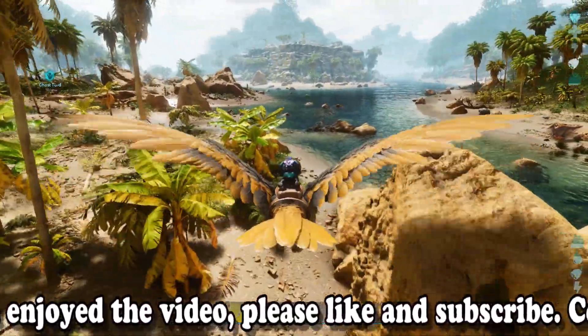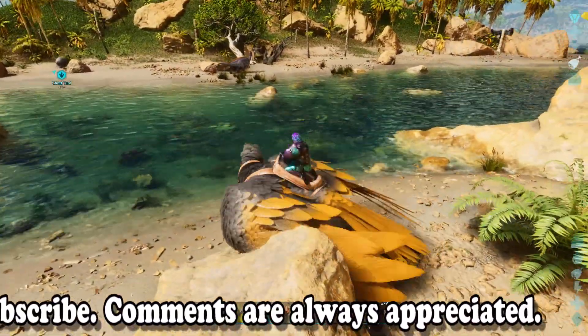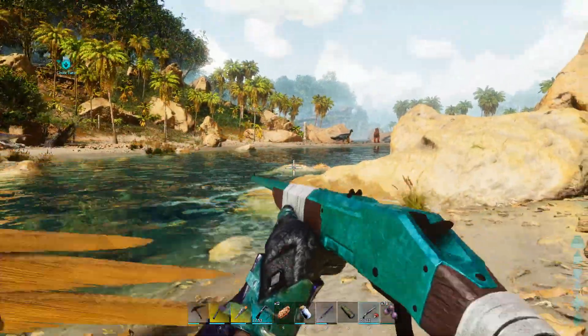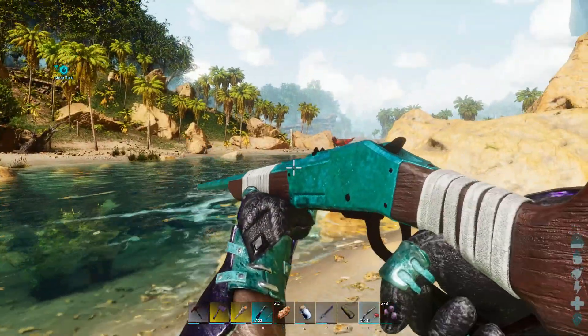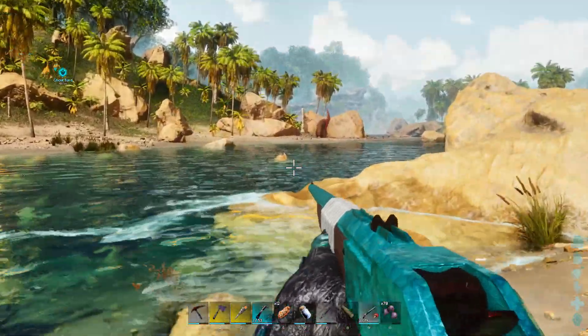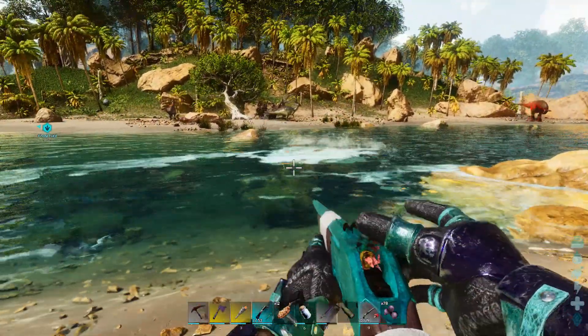I'll try to get a higher level one later, but we're going to start with this level 100. I have a longneck rifle with tranquilizer darts, and I also have my crossbow. You can see the levels in my HUD — I have a couple of mastercraft items and an ascendant crossbow; everything else is primitive. I've been picking these up from supply drops, and you get some good stuff as long as you have the loot quality turned up a little bit.